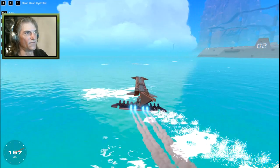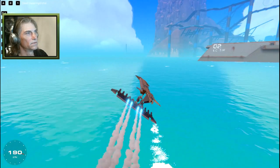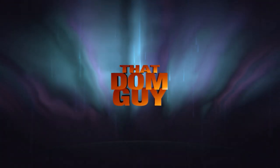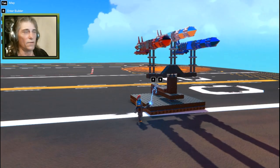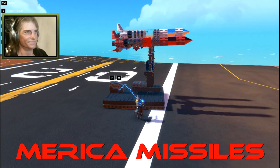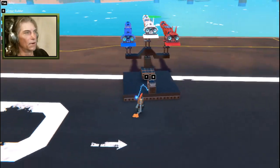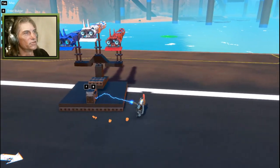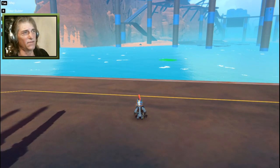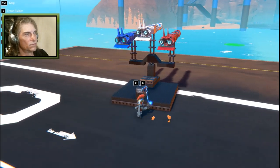Let's take a look at our final build of the video. We need a target. So what we've got here for our last build is the Merica Missiles. Over there on the shore I left the Grasshopper tank, and in the water I left the Deadhead Hydrofoil. Now we're going to take these missiles here.